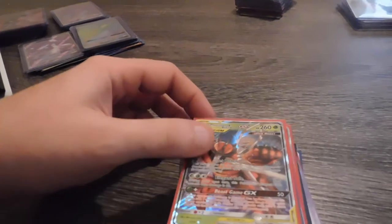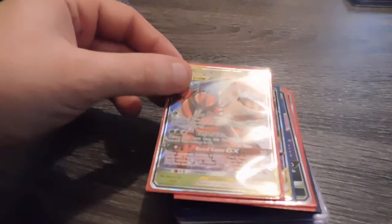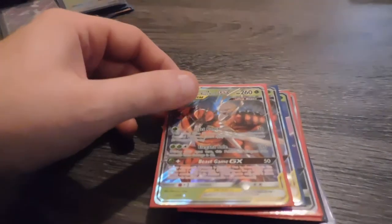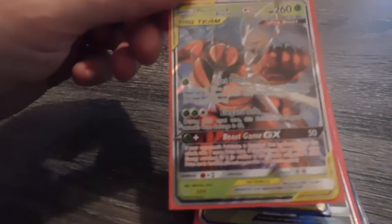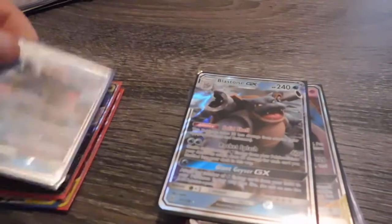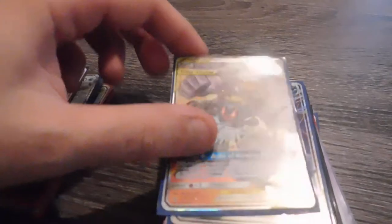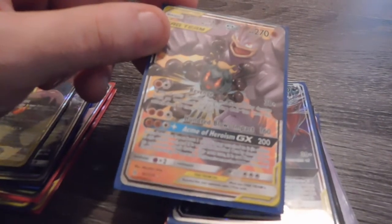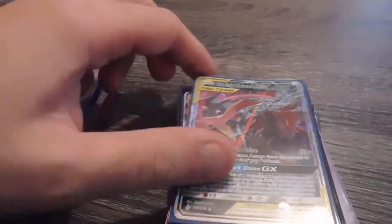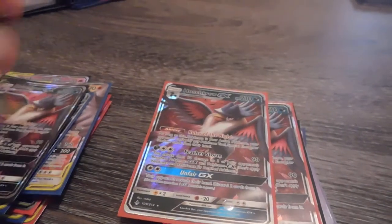Hopefully this won't be as long a video. This is from Unbroken Bonds, and this is my biggest set that I've got — although the pull rates for this are horrible. I have two of this Buzzwole and Pheromosa. I've got two of the Venomoth GXs. I've got two of the Blastoise GXs. I've got the Muk and Alolan Muk tag team card. I've got the Marshadow and Machamp tag team card. I've got two of the Greninja and Zoroark GX cards. I've got four Honchkrow GX cards.